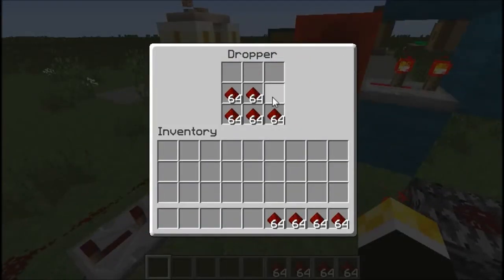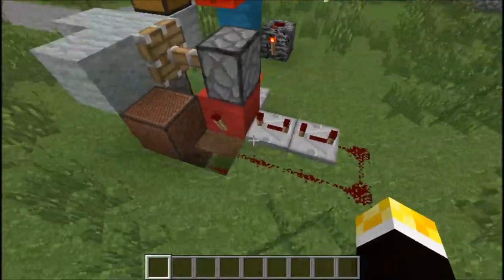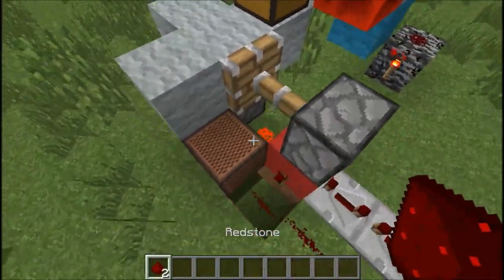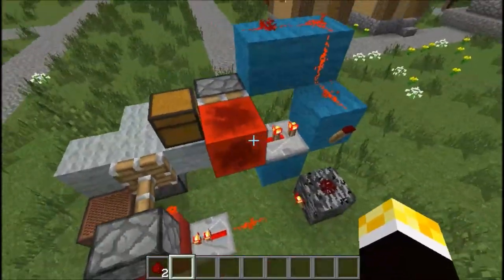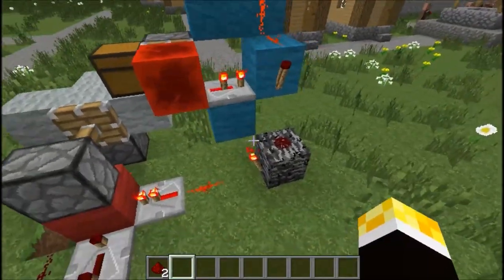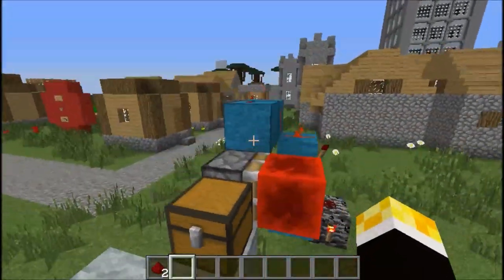If I open this, you'll see the BUD switch is activated and that sets off a clock, which turns on this note block and constantly powers this dispenser, just like that. It's that simple really. You've got the BUD switch here — I'll probably do a video on it at some point, and if I've already done it I'll put the link in the description. So yeah, you've got this BUD switch here that reacts — you can see, just then, it reacted to a change in the blocks that are next to this piston.